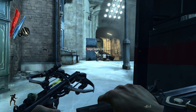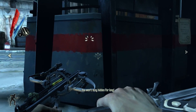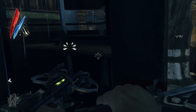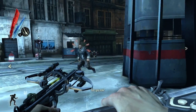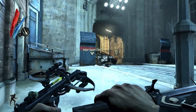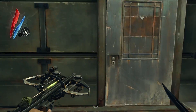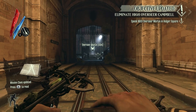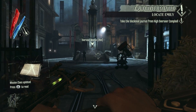Since this guy is the only one over here, we're going to go ahead and sleep dart him. And there is one more guy to the right. He's actually not alerted, so we may be able to do this, but we might have to expend one more sleep dart. Let's wait until he turns the corner. He's looking the opposite direction - let's use that chance. I know you're here. Gotcha. Let me try that again. Okay, so I used two sleep darts. We have three left, just because those two guys were pretty annoying. And now we can go right through here. I think we can make a break for it. Door to Holger Square. Go to Holger Square. So this is actually the High Overseer's Office. Speak with Overseer Martin in Holger Square. Take the blackmail journal from High Overseer Campbell.